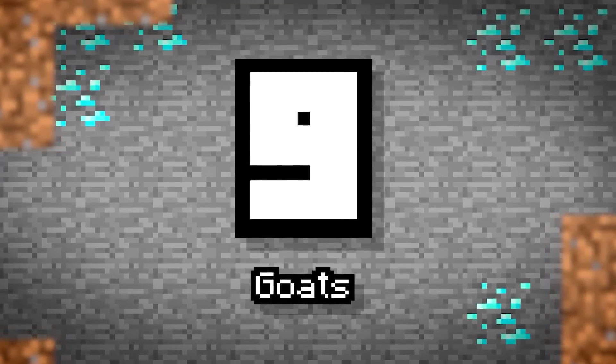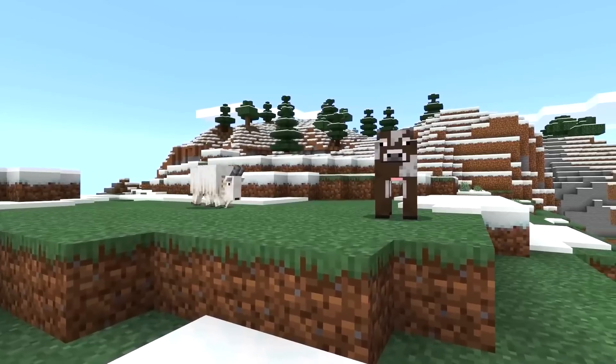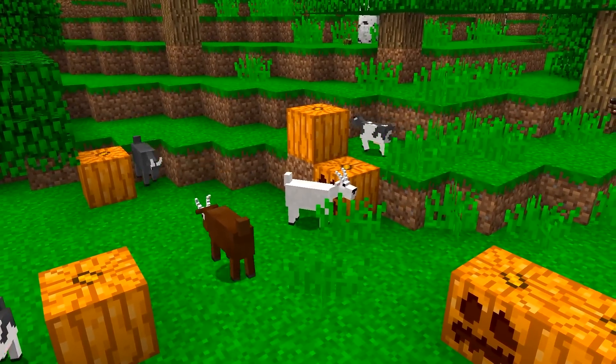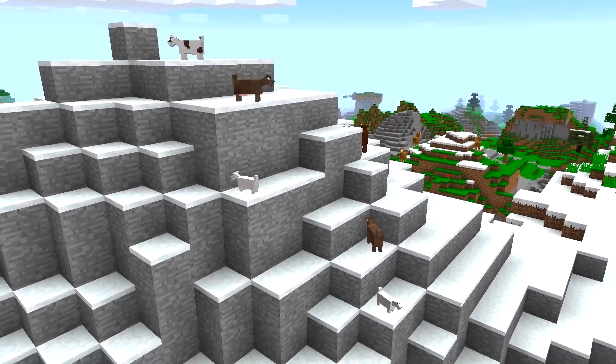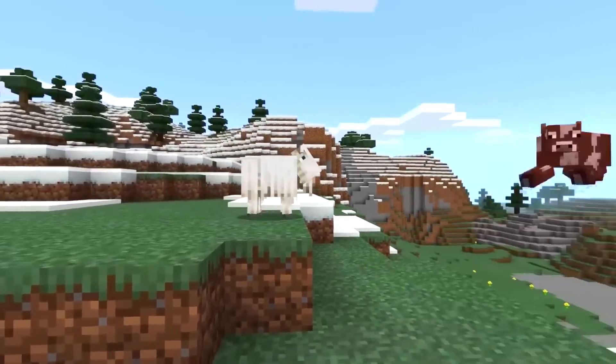Number 9: Goats. Inhabiting the mountain will be a new passive mob that'll hit back if provoked. Goats can bounce very high, which'll come in useful when climbing the tall peaks in which they spawn. Goats can also headbutt pretty hard — that looks painful.